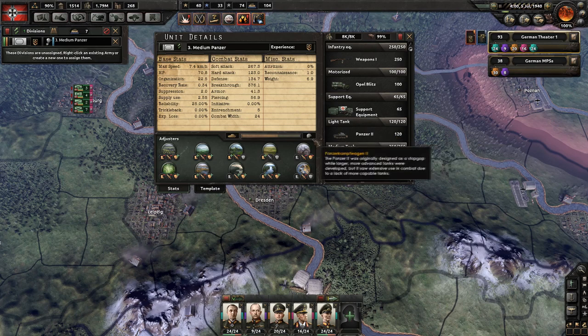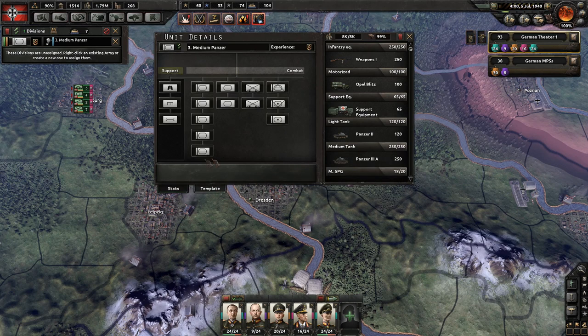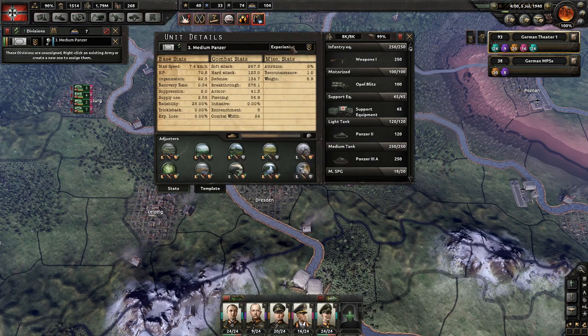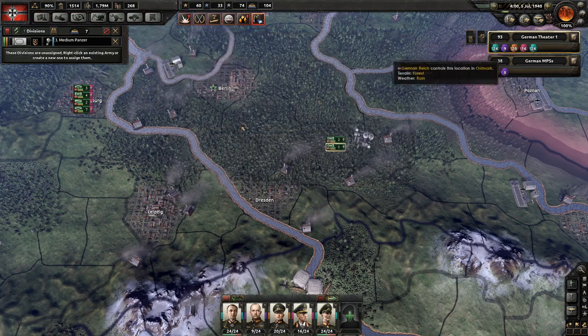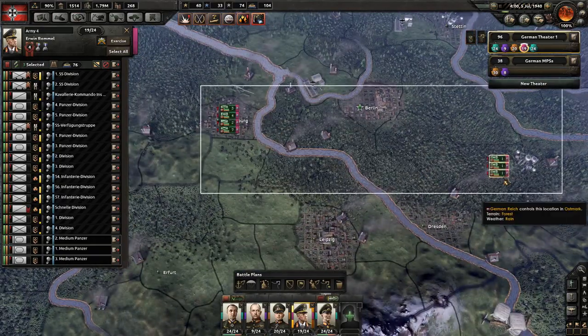We've got 250 Panzer IIIAs and 120 light Panzer IIs. Soft attack taken, hard attack taken, hardness 62 percent - not bad. I like these guys. They're immediately going to get added into Rommel's division.